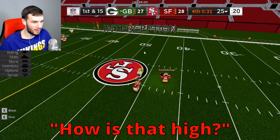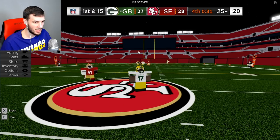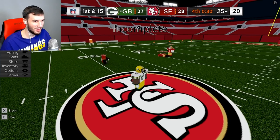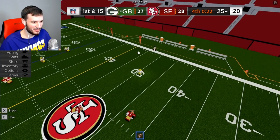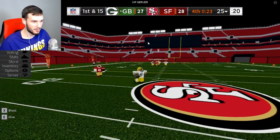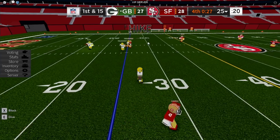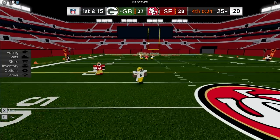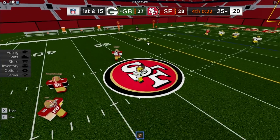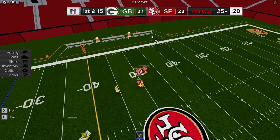Next up, at spot number four, we got Davante Adams' big catch to help set up that game-winning field goal. Switch me, bro. I'll catch it at the logo. There's supposed to be somebody back here to hit me. Beautiful. Rogers fires over the middle. Davante Adams — Adams will try to get out of bounds. He's at the 49-yard line. He's stopped there.